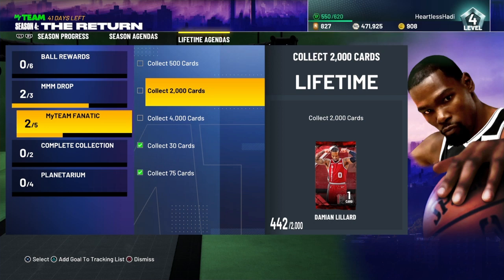If you're gonna go for this Damian Lillard Galaxy Opal, you have to collect 2,000 cards, and that's gonna be over a million MT. But here's the good thing — this is not a lock-in. So if you do collect 2,000 cards, you can collect the cards and then flip them right away and sell, and get some profit, or recover the MT that you spent on getting those 2,000 cards.